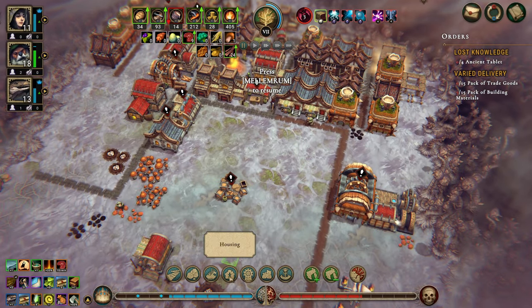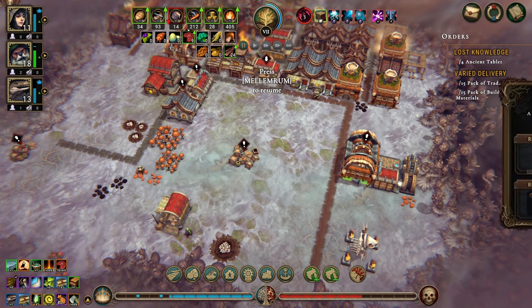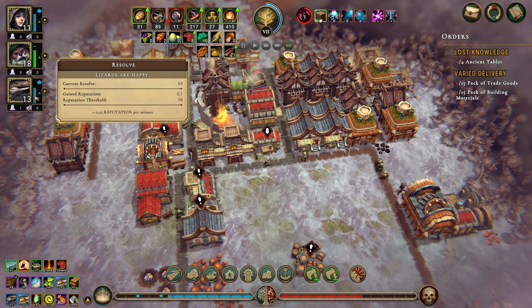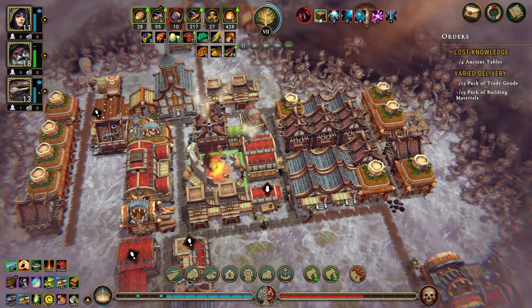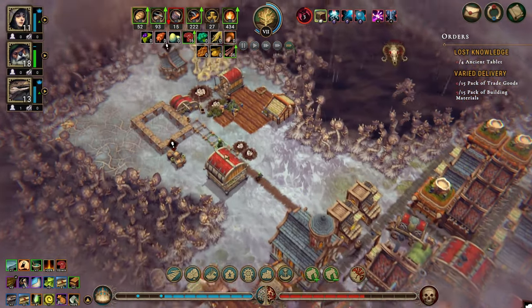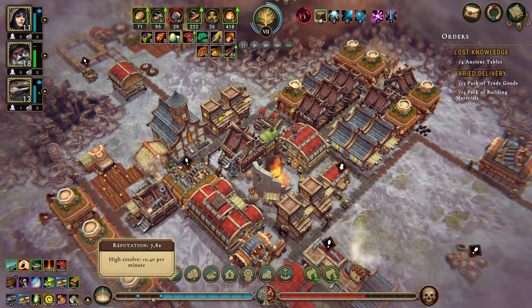We really should put in a hearth down here as well, and storage to be honest. We can make trade goods. All right, we have happy lizards and happy humans — we're getting 0.38 per minute, which is good. Definitely progress. I think I missed the trader.